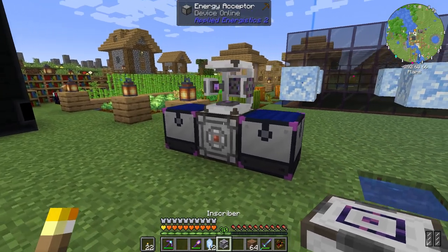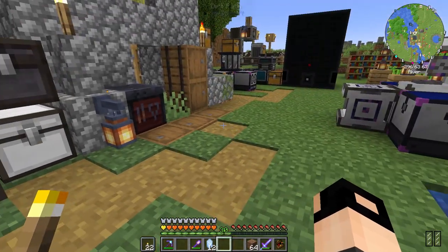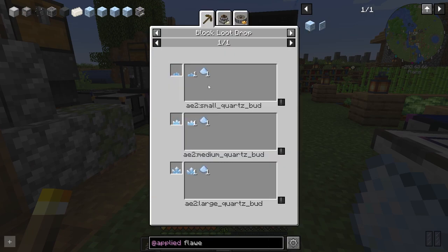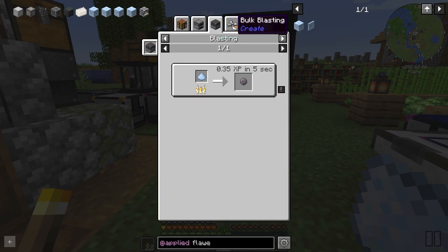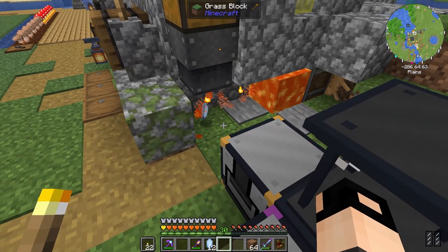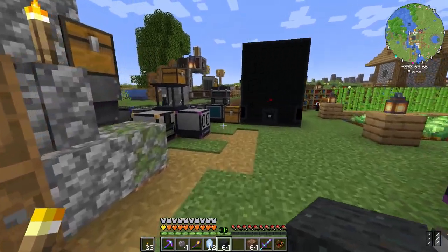Then I need an inscriber — take a piston, yes we can make an inscriber. We can place this here. We also need silicon, which is basically smelted certus quartz. Let's smelt four, they will never go to waste.